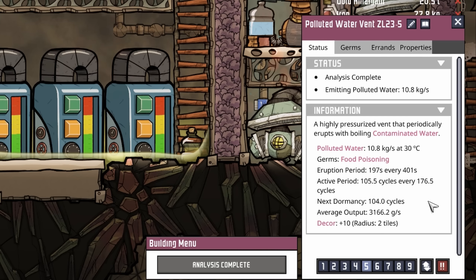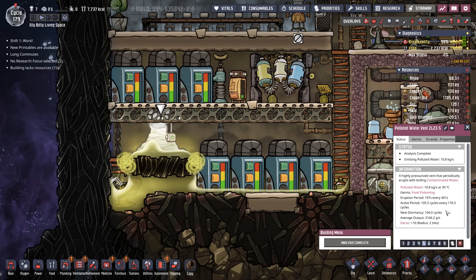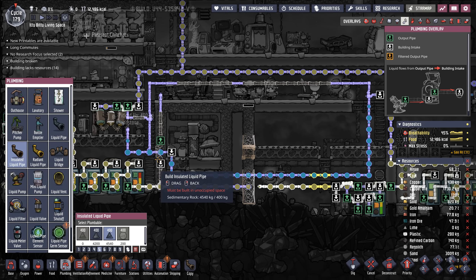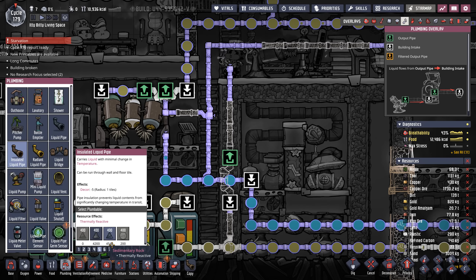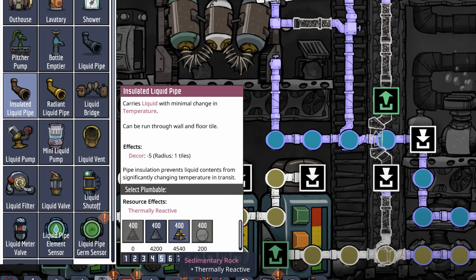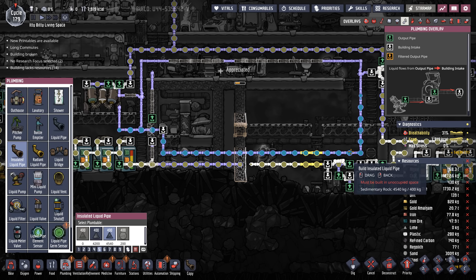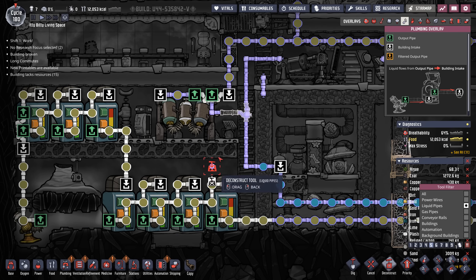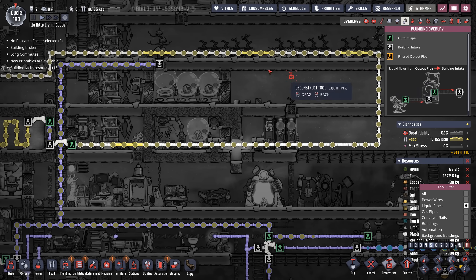One of the issues occurring with the heat in this colony was just the fact that this polluted water vent was dormant. It is kind of a wonky dormancy and activity period — this vent just woke up and it doesn't go dormant again for 104 cycles, but when it does decide to go dormant, it does so for 71 cycles. That's 71 cycles where we're losing the injection of 30-degree polluted water into the colony. I'm in the middle of moving all the polluted water and water pipes to where they'll completely avoid the industrial brick. We're really running low on raw minerals — four tons of granite and four and a half tons of sedimentary rock, and that's it.